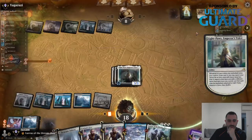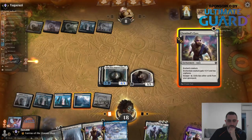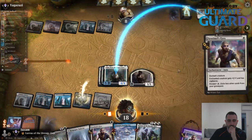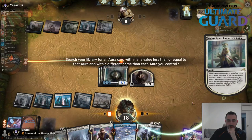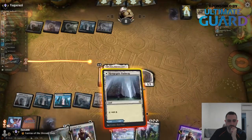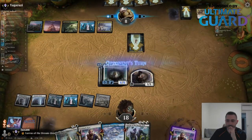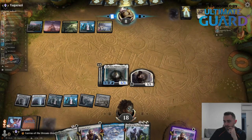An extra creature is always going to be good here. I'll go for another one from hand. Got an Arcane Flight — we're big enough to survive most things. One more short break.